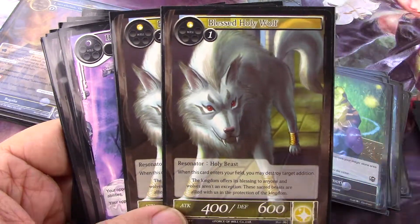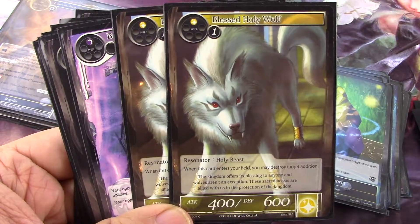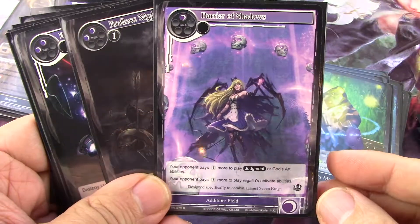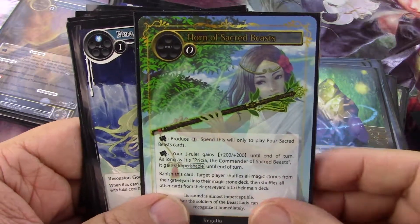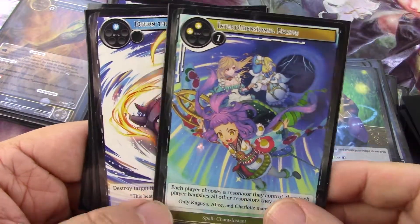Then two of the Blessed Holy Wolf — when this card enters your field, you may destroy target addition. Pretty clean and obvious. One Barrier of Shadows, one Endless Knight, another Moon Beam, another Horn, another Hera, Interdimensional Escape.